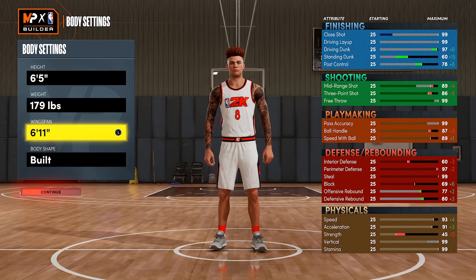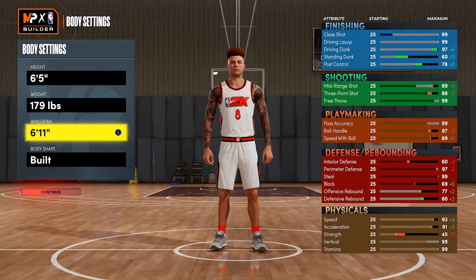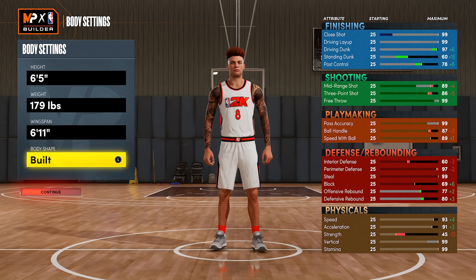I know a lot of people hate on the spot-up playstyle, but at the end of the day it is kind of fun to come out here and actually counter these smaller point guards that are running a mug on people. So we'll talk about all that. I also want to go into what could be upgraded on this build — we only have 69 block with 97 perimeter defense, which could still see a couple of small increases.